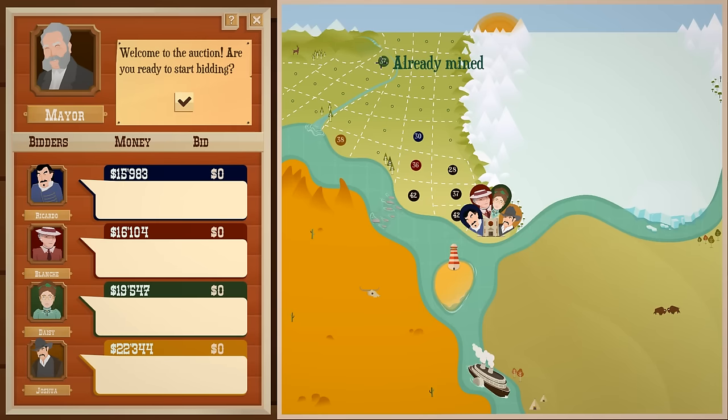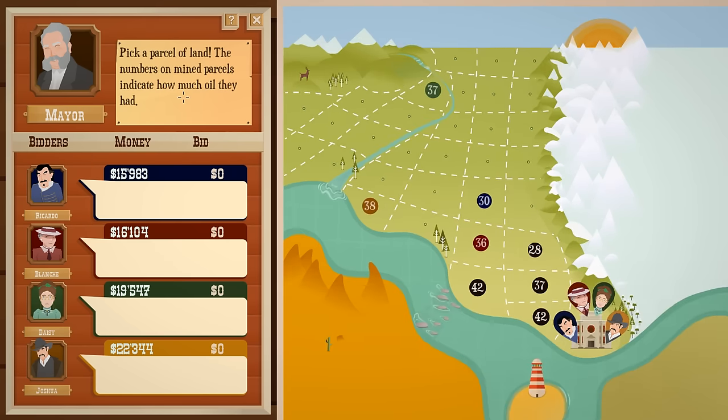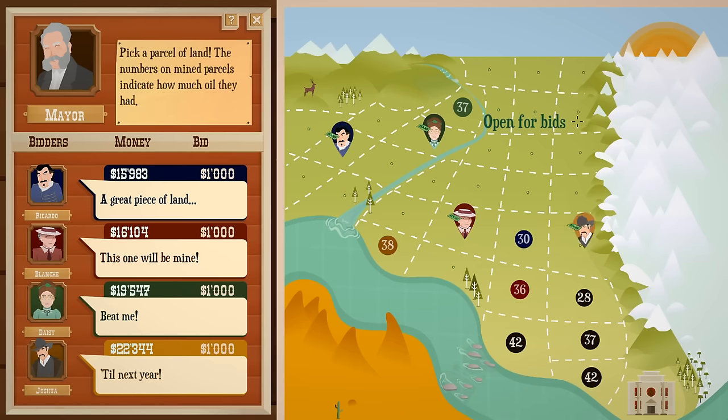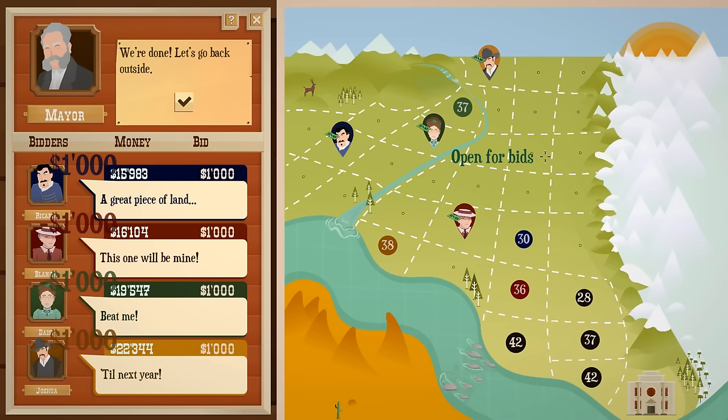So our thing was 37. Oh, they get blacked out once they are not relevant — interesting, good to know. The person with the least amount of money starts first, good to know. So this was 37, I think it's gonna be a decent area. No one's gonna outbid us — that's good.